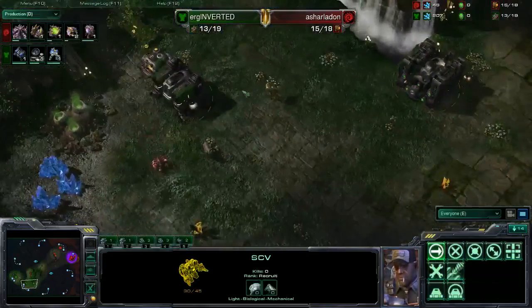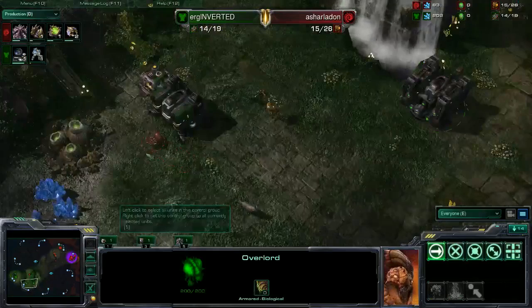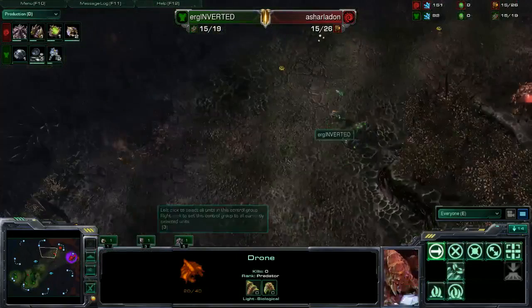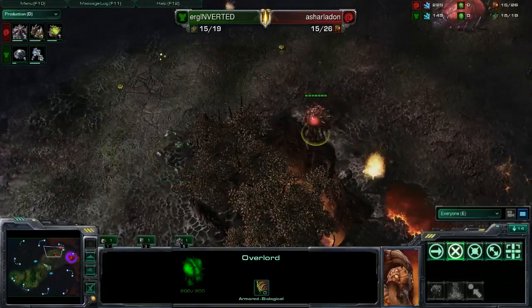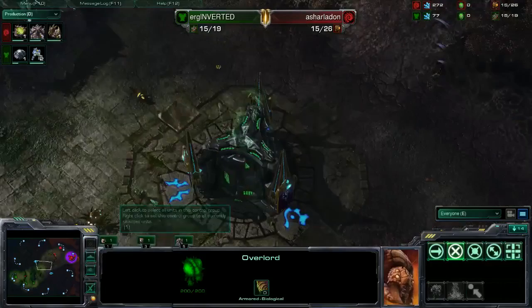I would imagine he's going to scout it with his Overlord, but the Overlord path is actually going right into the main base. He still has not seen the second racks. He has to know something's up at this point — he's seen that there's no gas. Can he see the bunker going down? He can. This is sort of an odd placement for a bunker.